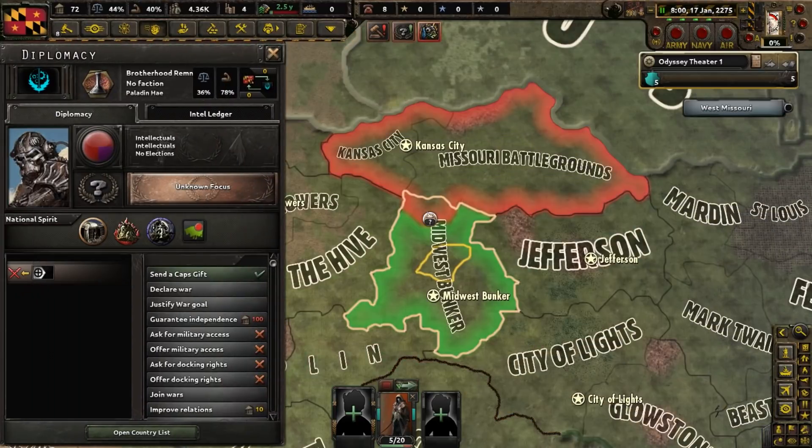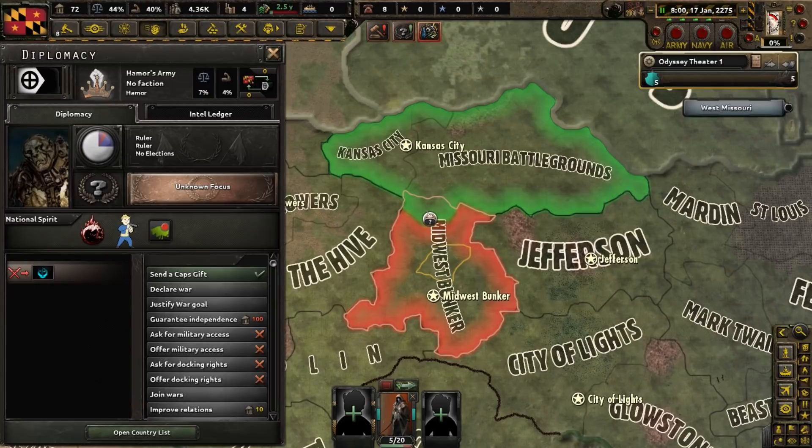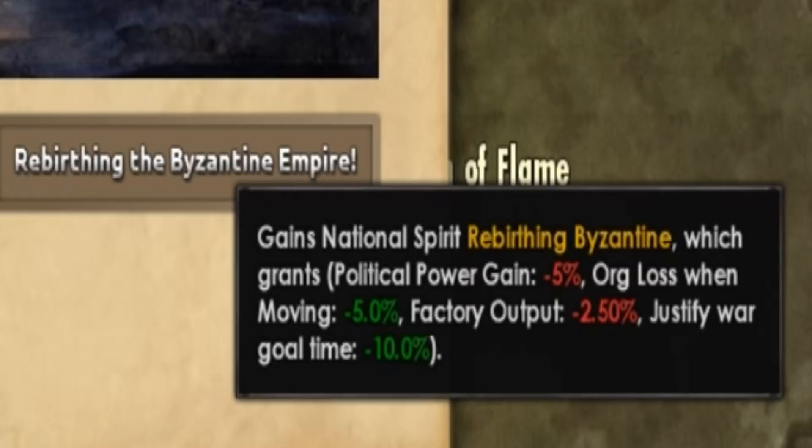Oh, that's somewhat interesting. A war is going on relatively nearby between the power armor-wearing Brotherhood remnants and the super mutants of Hamor's army. What is our main goal? With the help of Nicholas, the Odyssey was formed. He may be a monarch, but he understands what the simple folk want and he rules with a kind heart. The choice is obvious - we're going to have to go with rebirthing the Byzantine Empire for this one.